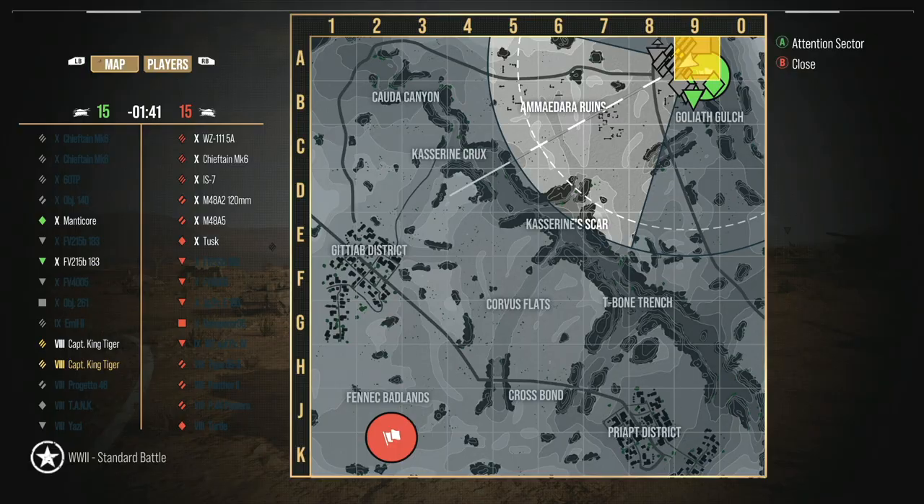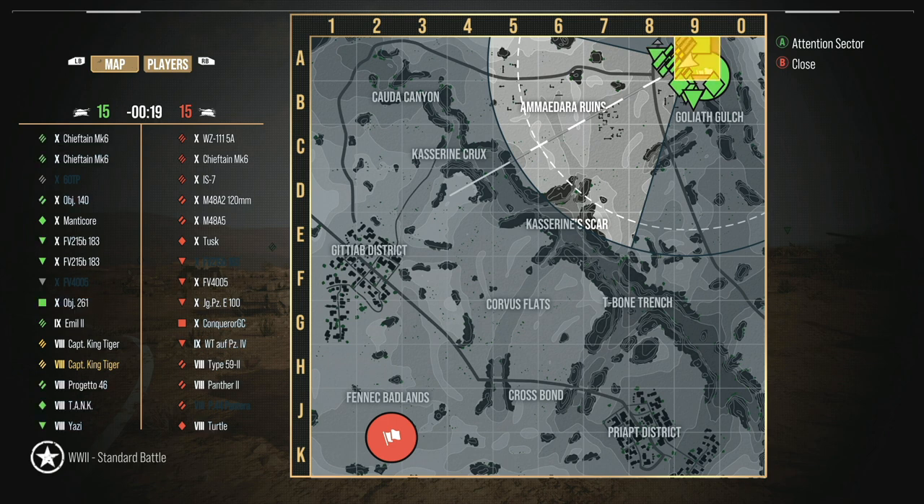Alright, starting off, let's take a look at the map. That's a lot of tens — it literally just does a massive split. Lots of tier 10s, 1-9 per team, then 8s. This is probably one of the absolute worst lineups that you can have as a bottom tier tank.